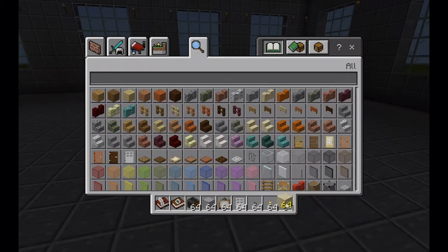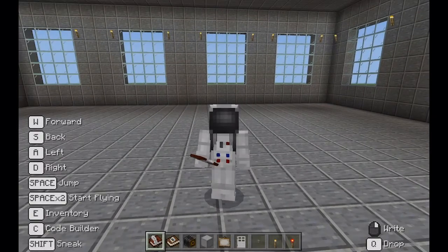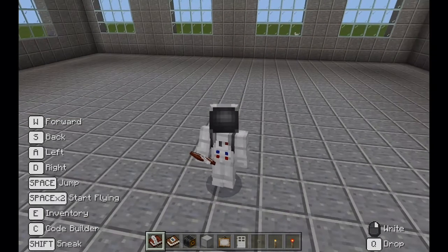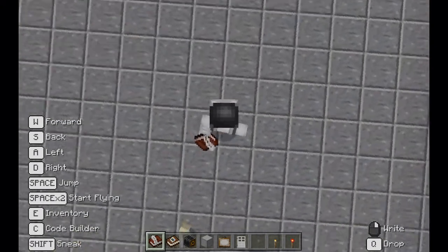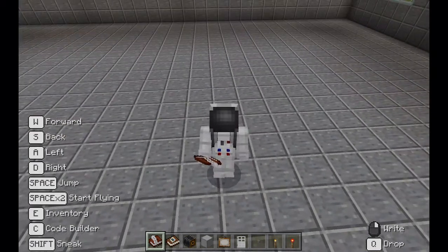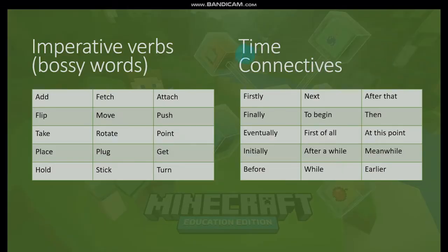The first thing that you want to do in any good instructions is tell people what they're going to need. When you write instructions on how to do something, you use a special kind of verb. Let me show you what those verbs are. Over here you see these kinds of verbs — imperative verbs. These kinds of verbs are bossy words. They tell someone what to do with no confusion at all. They know exactly what they're supposed to do.